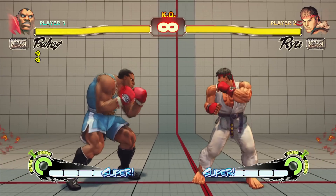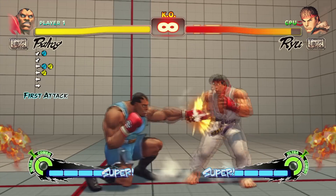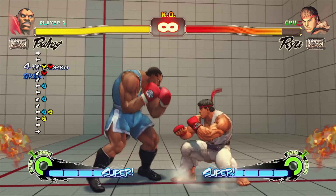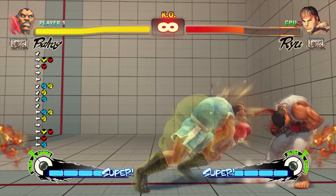Close standing medium punch can be used to stop early jumping attempts and some cross-up jumps. What makes close standing medium punch from Balrog a useful and unique normal is that it forces the opponent into a standing state, expanding your combo tree and allowing new combo possibilities that aren't available on a crouching opponent.